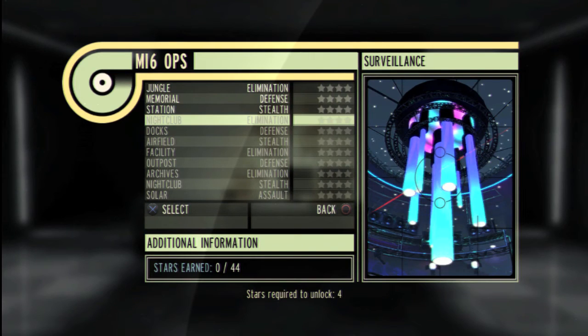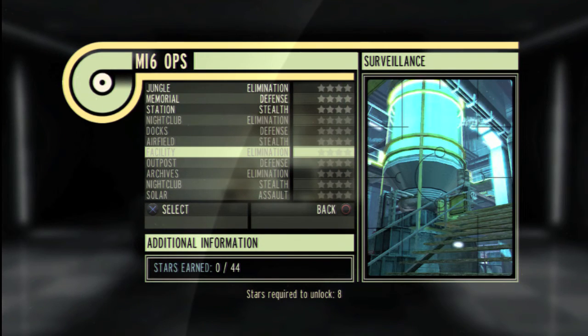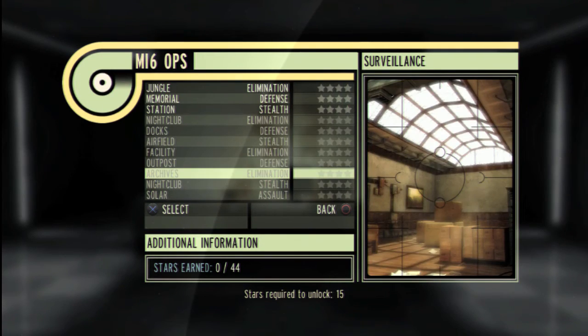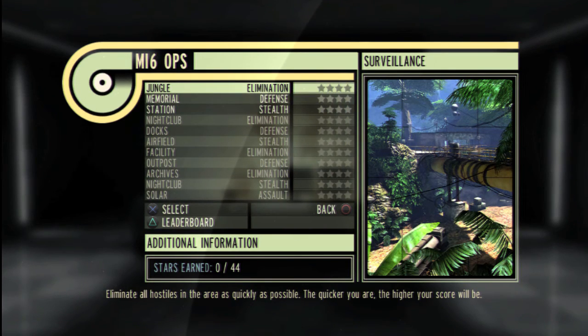There are four distinct game types in MI6 Ops: Elimination, Defence, Stealth, and Assault. We're going to begin the video by showing you an example of Elimination set in the jungle level.